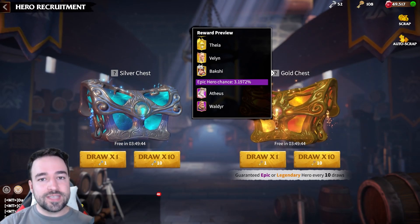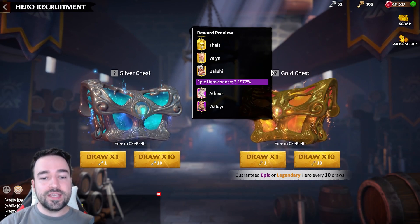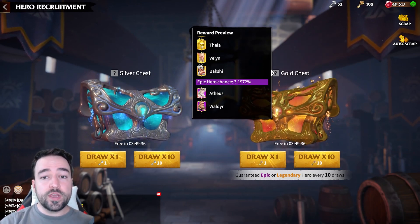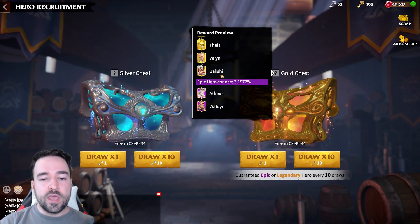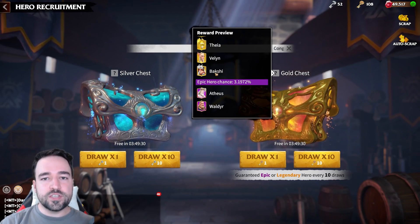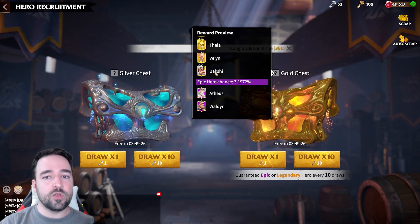Bakshi is the strongest cavalry hero in Call of Dragons, and since today's patch he is now available from the gold chest using your keys. In today's video we're going to go over his skills, his abilities, his talents, pairing, and all the stuff you need to know in order to get the max potential out of this amazing cavalry hero.